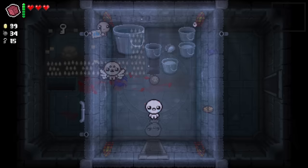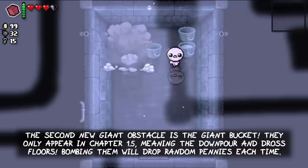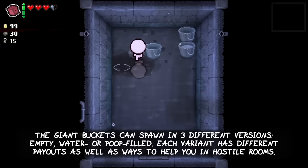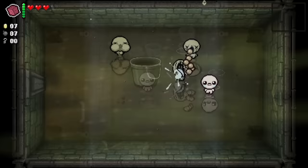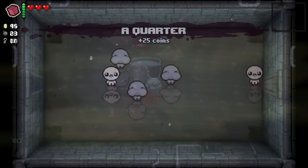The second new giant obstacle is the giant bucket. They only appear in chapter 1.5, meaning the downpour and dross floors. Bombing them will drop random pennies each time. The giant buckets can spawn in 3 different versions: empty, water, or poop filled. Each variant has different payouts as well as ways to help you in hostile rooms. The empty bucket can appear on both floors but does not do anything to help you in combat. Fully destroying it with 4 bombs will always drop the Quarter item.